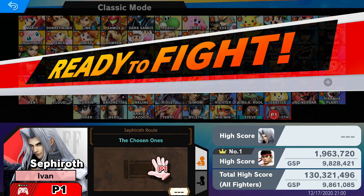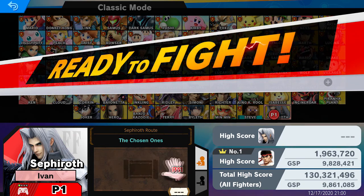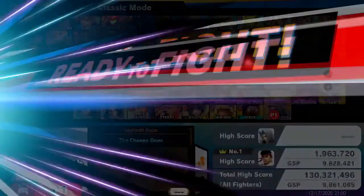Sephiroth's Classic Mode route is called The Chosen One. I've actually seen the video from Sakurai's presentation on him — it's basically like you're going through boss runs, which is actually pretty cool. So let's just go ahead and do it.